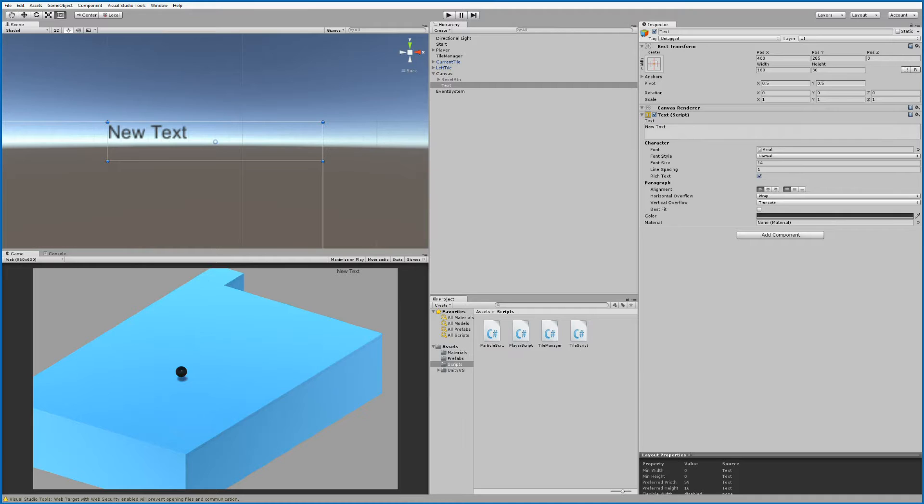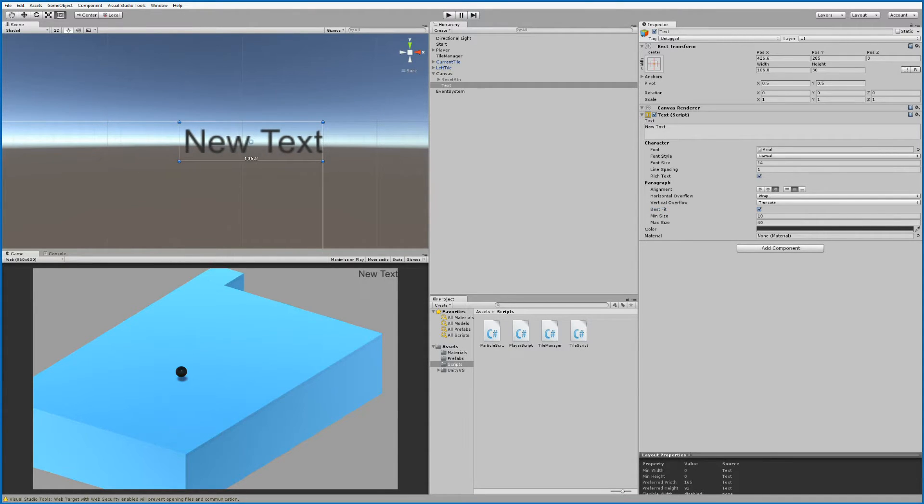With the text selected, go to the Paragraph section and select right alignment so the text moves to the right side. Besides that, select center alignment vertically. We'll also want to set Best Fit — click the button to make the text fit better inside the box, and then you can make the box as small or as large as you want.